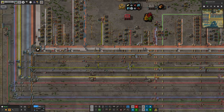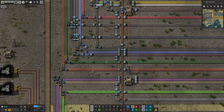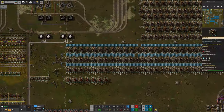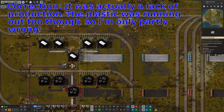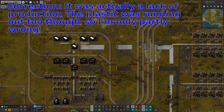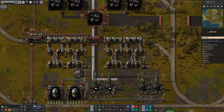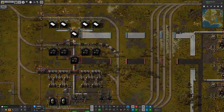The other problem we ran into is a drastic shortage of low-density structures, as you can tell by this empty belt. After a brief diversion where we thought it was due to a lack of sulphur, it turned out it was actually due to a lack of plastic. Both were caused by the same problem — we didn't have enough oil being brought in. Now we do have a good supply of oil.